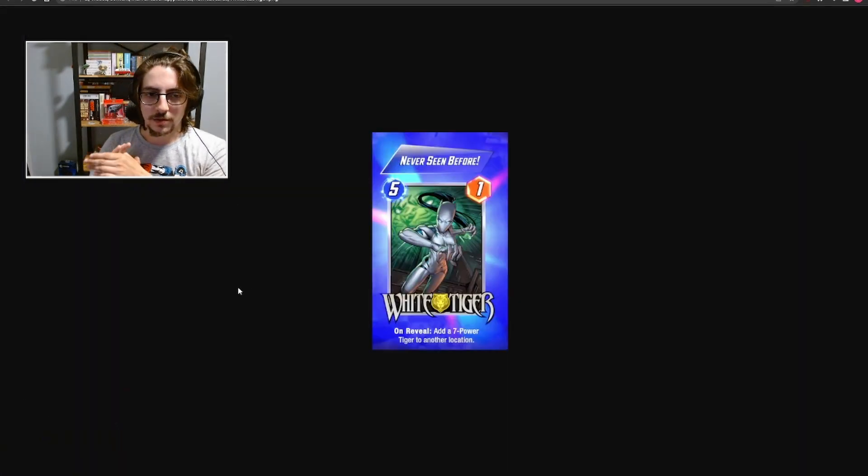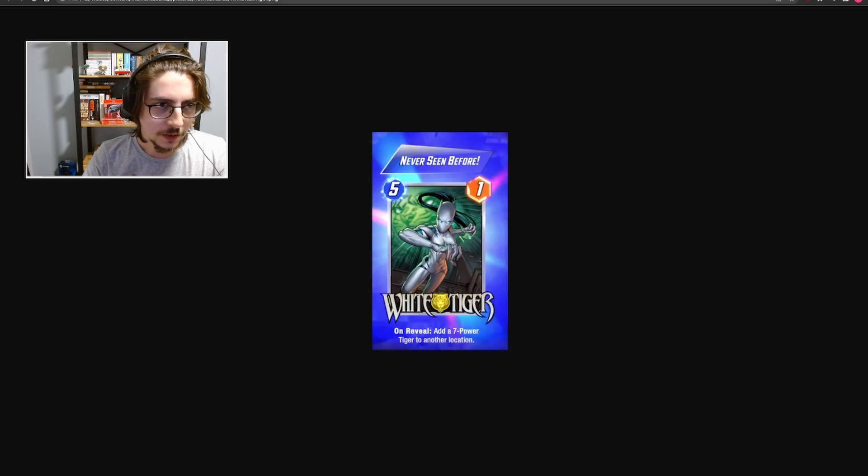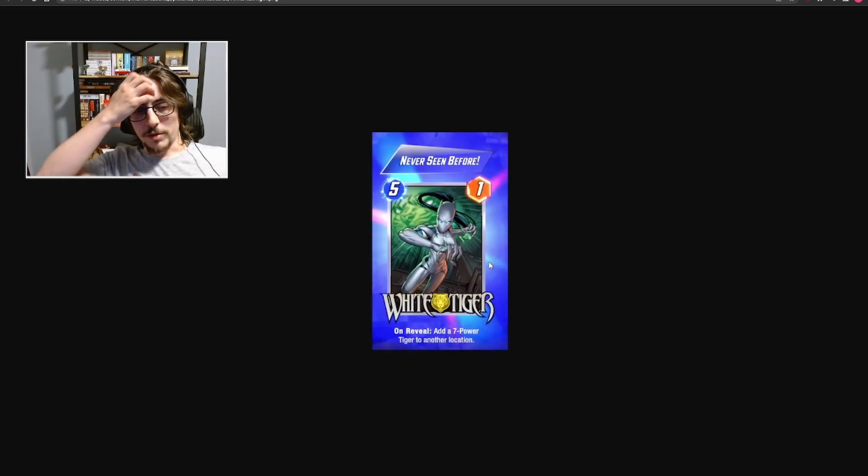White Tiger is a 5-cost 1-power. On reveal: add a 7-power Tiger to another location. So it's like a 5-cost 8-power card — that's not so bad by itself. If you can play Odin on the next turn it's even better: you play White Tiger, then Odin, and Odin gets the 7-power Tiger again, making it effectively a 6-cost 15. Far more power than Hulk. The problem is you might not be able to do that consistently, but you don't need to. With more powerful on-reveal effects in play, you don't require this combo for it to work. I think these two can make a good synergy in the same deck.